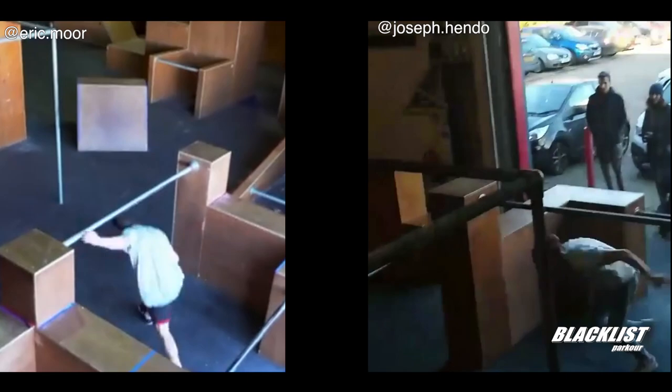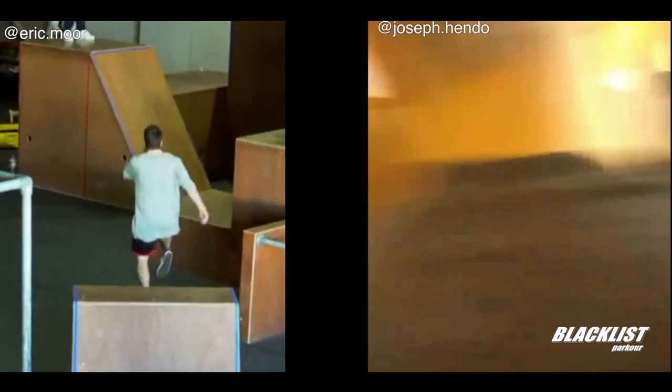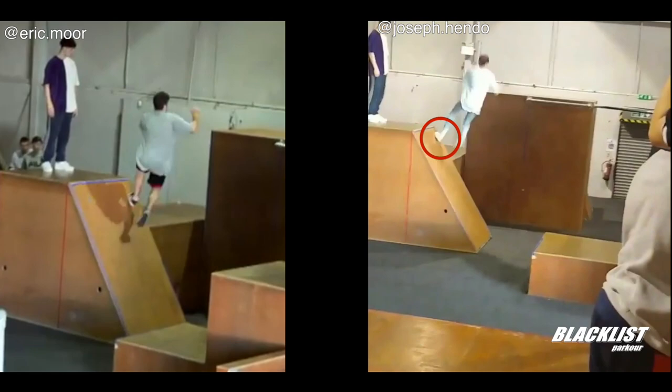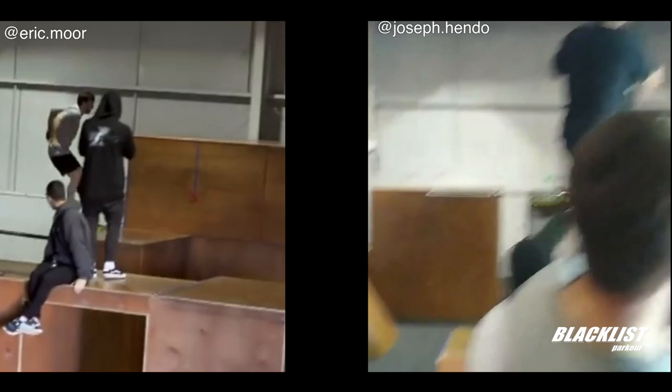Here we're going to have the first difference that's going to make Endo a little bit ahead of Eric. After the speed vault, they are both going to skip on the box and go onto the slanted wall. You can see here that Joe's foot is a little bit higher on the platform than Eric's foot. That will allow Joe to keep going forward, keep his speed up, and keep accelerating.